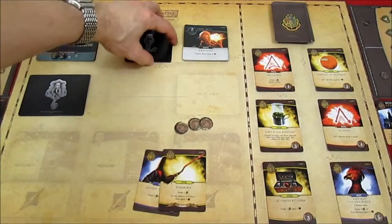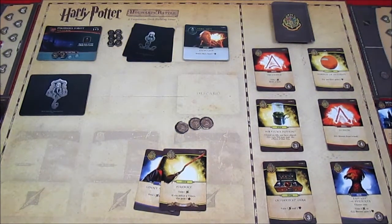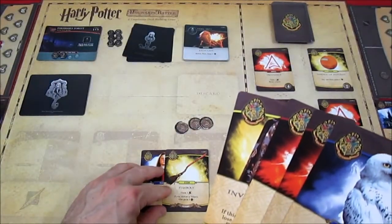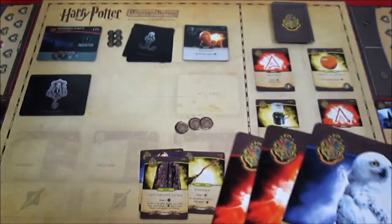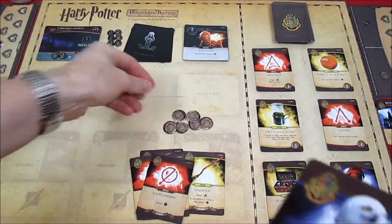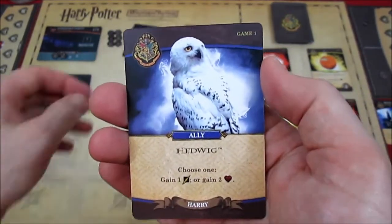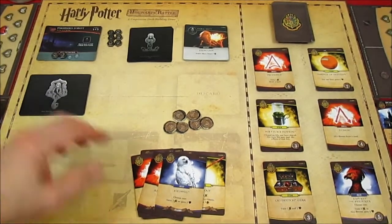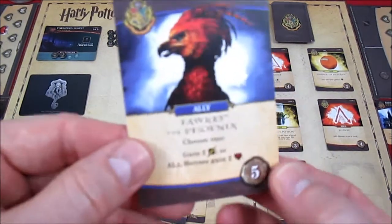Crabbe and Goyle are out — their reward: all heroes draw a card. Harry draws Hedwig, and Ron draws another card off-screen. Harry plays the Invisibility Cloak for one influence, giving him six influence total. Choose one — gain one attack or two health; one attack won't help since no villain is out yet, so Harry gains two health, going from five to seven. Excellent turn.